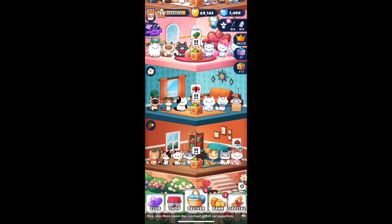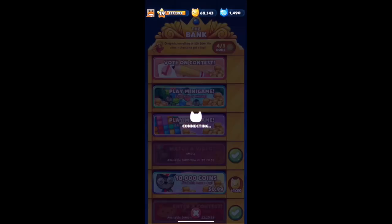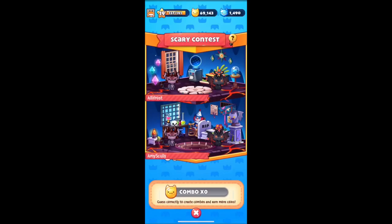Once you're in Cat Game, you're going to want to go ahead and go to the bank, and then go up to Vote on Contest. Once you're in there, what you want to do is tap on the top room for the contest.